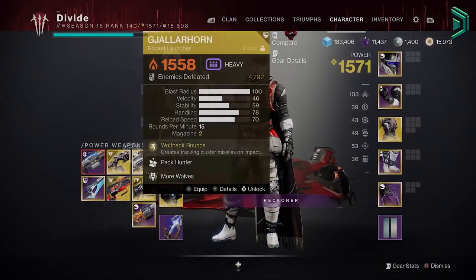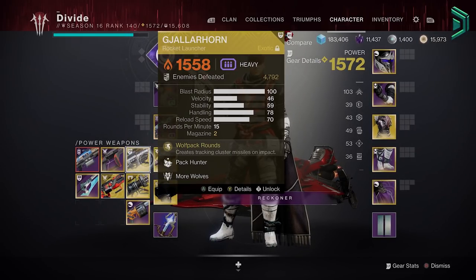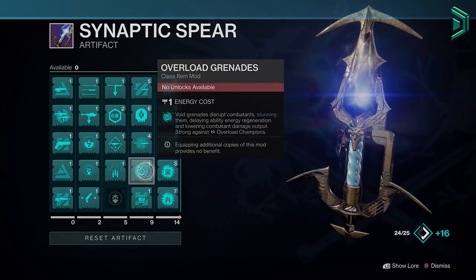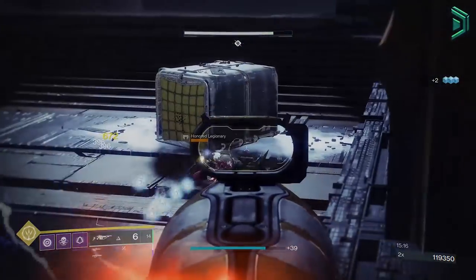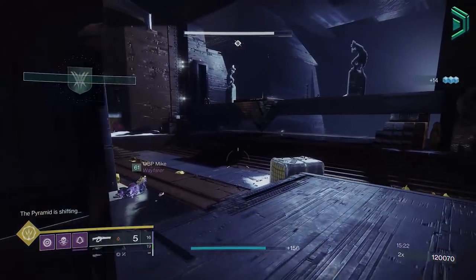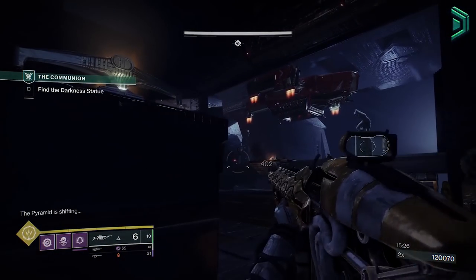Going back to the heavy weapon, this build is optimised for linear fusions and rockets and both will work with the mods we'll be using. If you have all champions you need to cover, we have overload grenades to deal with overloads, Arbalest deals with anti-barriers, and our pulse rifle stops the unstoppables. Just don't miss with that grenade unless you have Devour — but it's unlikely you'll need everything covered in one given activity anyway.